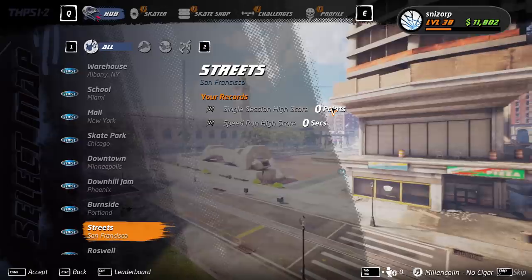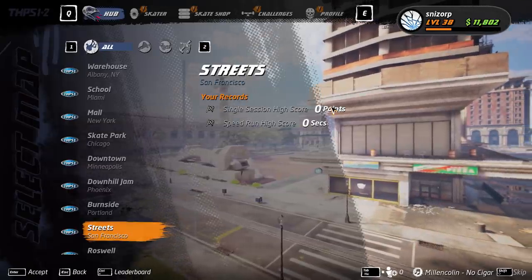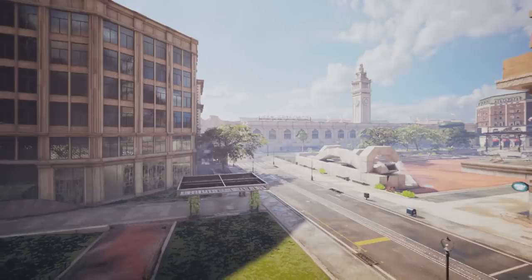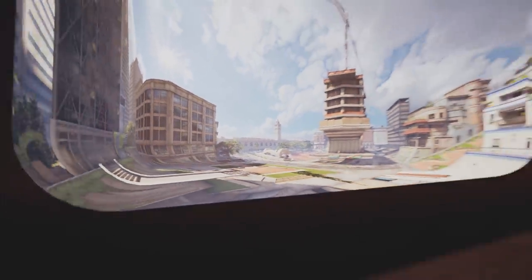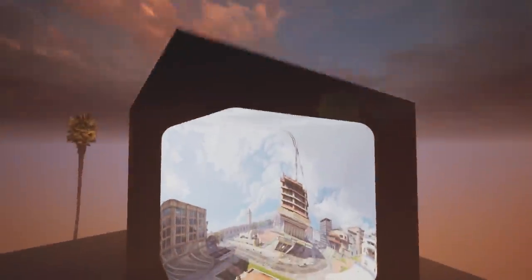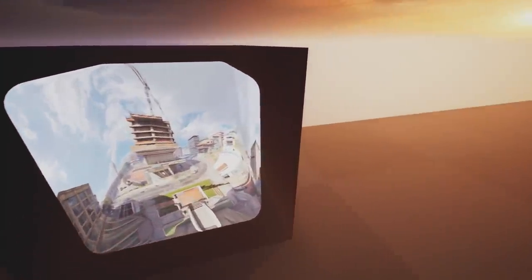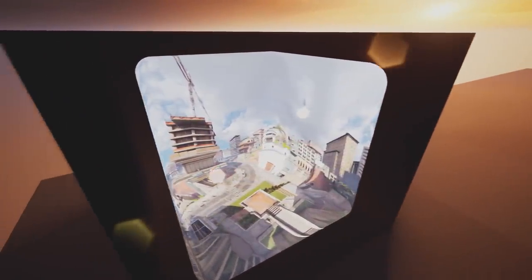What is this cube used for? Well, if you select a stage within the main menu, you might remember that there's a preview of the stage you're about to select. Taking the camera out and over while you have a stage selected can show you what that cube is meant for — it houses a giant image of that stage, and the camera position gets moved over into this black cube to show it.